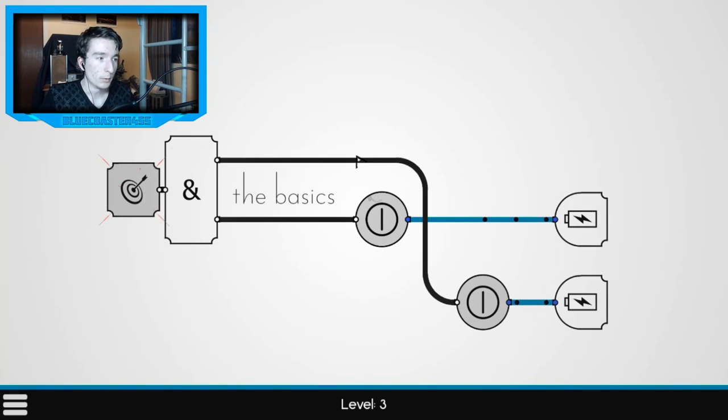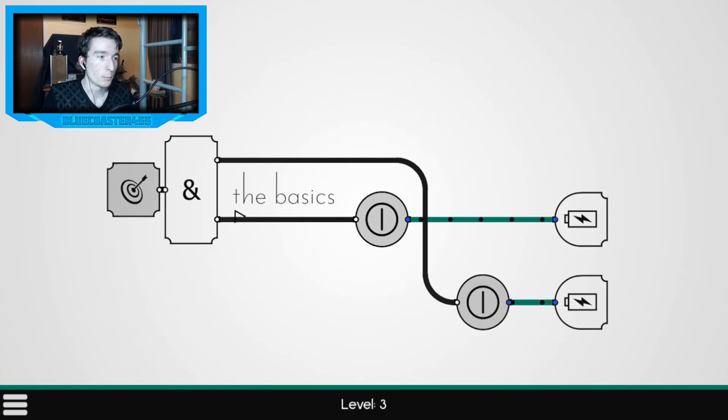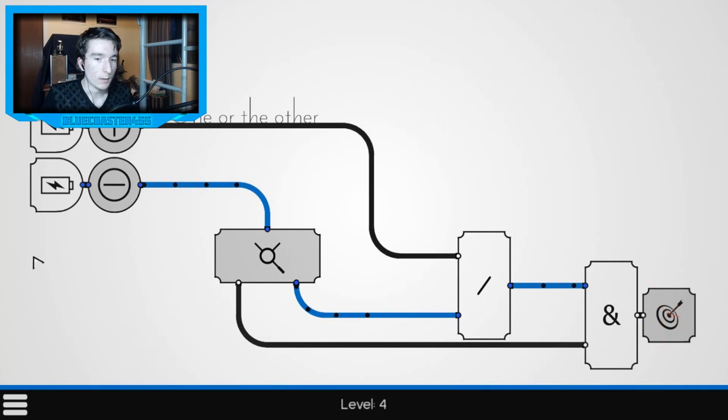Next level is pretty simple but you need to know what the symbol is. This is an AND gate — it requires both inputs to be powered. I'll flick this and flick this, and boom, it's on.